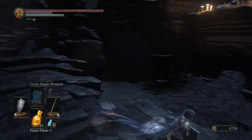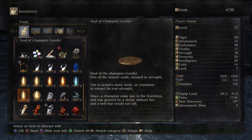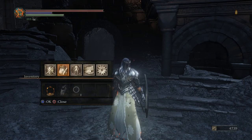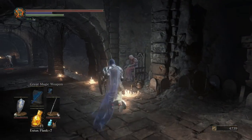We found the Soul of Champion Gundyr, so let's check that. Once a champion came late to the festivities and was greeted by a shrine without fire and a bell that would not toll. That is not all that clear, is it? Weird. Nothing else new here since I haven't given the handmaiden any more ashes.